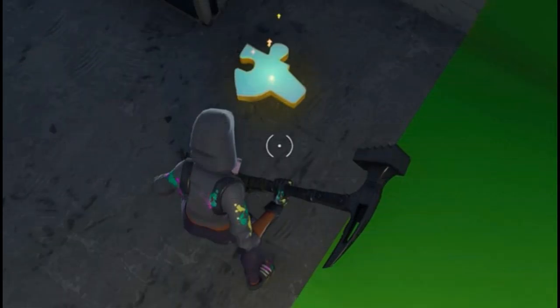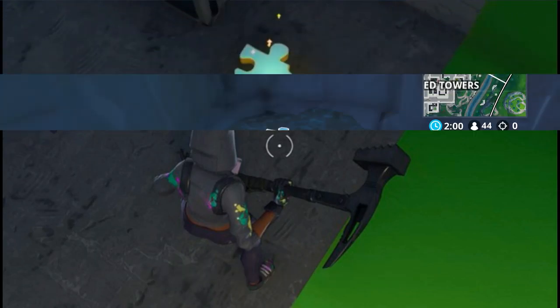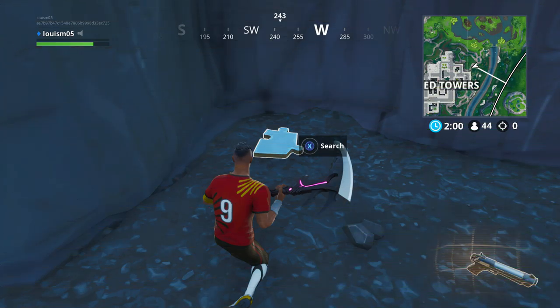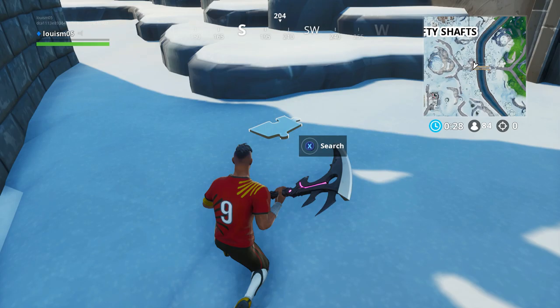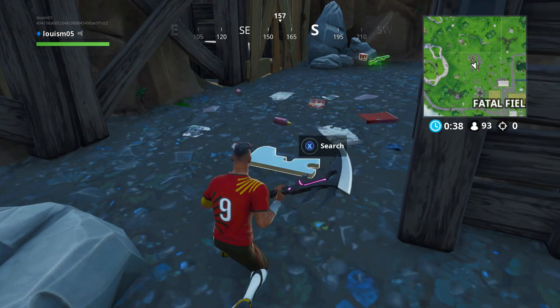The fourth challenge is to search 7 jigsaw puzzle pieces under bridges and in caves, worth 5 battle stars or 500 XP. The first location is in the cave just next to Tilted Towers. The second location is next to the bridge post going across the lake — it is under the bridge. The third location is under the red bridge northwest of Lucky Landing. The fourth location is northwest of Fatal Fields; if you go to the fork knife location, under it there is your fourth piece.